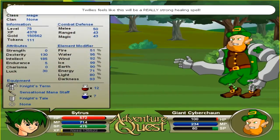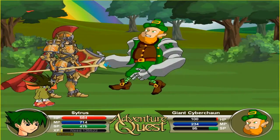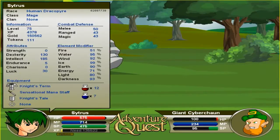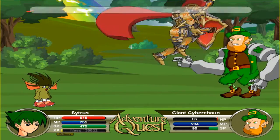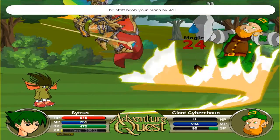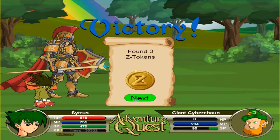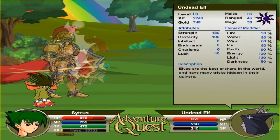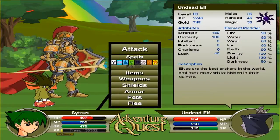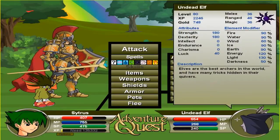Twillie, heal me. It seems like I've got infinite sustain right here, because he cannot hit more than my Twillie can heal — which is really funny. I think I can possibly get a new Twillie soon, probably around level 80 or so. Okay, finally an easy fight — check that off the list.